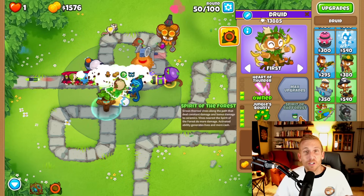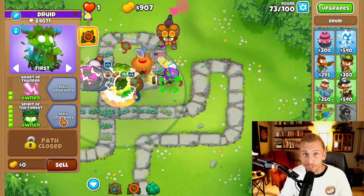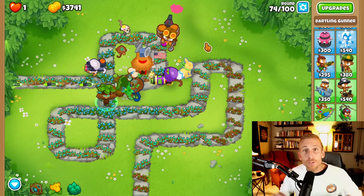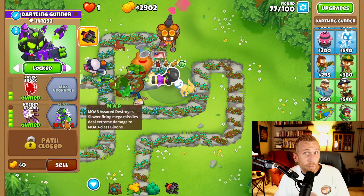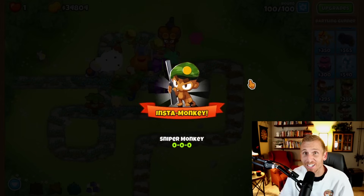Go back down to our Druid, grab Jungle's Bounty, and now we wait. Are you guys ready for it? The best tower in the game — the Spirit of the Forest. He's going to cover the entire track in his thorns and no bloon will get by. Unfortunately, even though Moose Jesus is a thing of greatness, we are going to struggle a little bit with MOAB popping power later on. So we're going to grab Rocket Storm, fast forward to about 10 minutes from now, upgrade to the MAD, and that's game. Don't forget to like and subscribe.